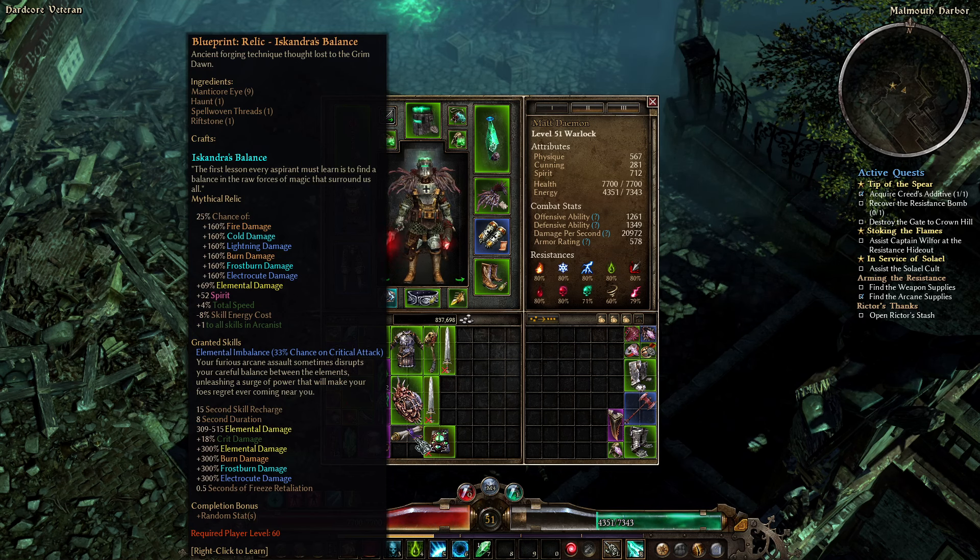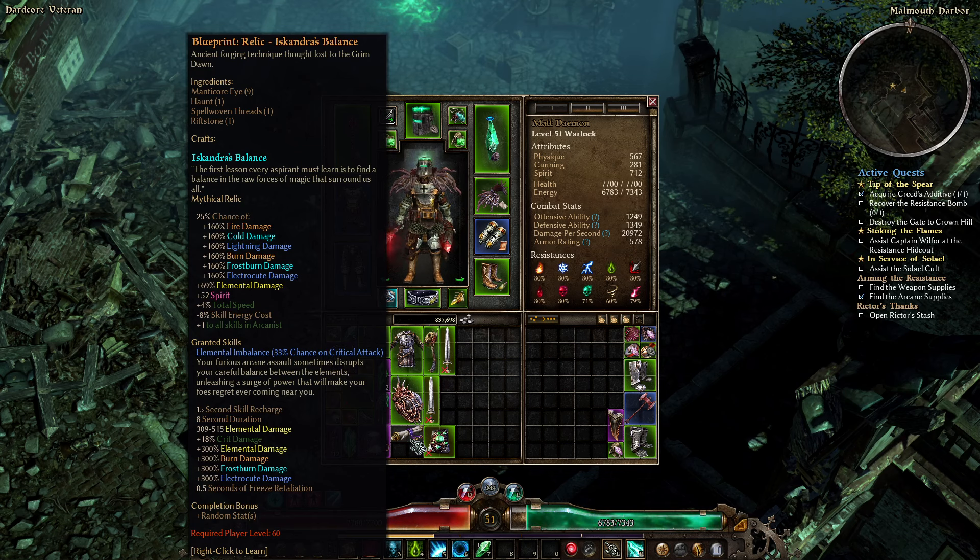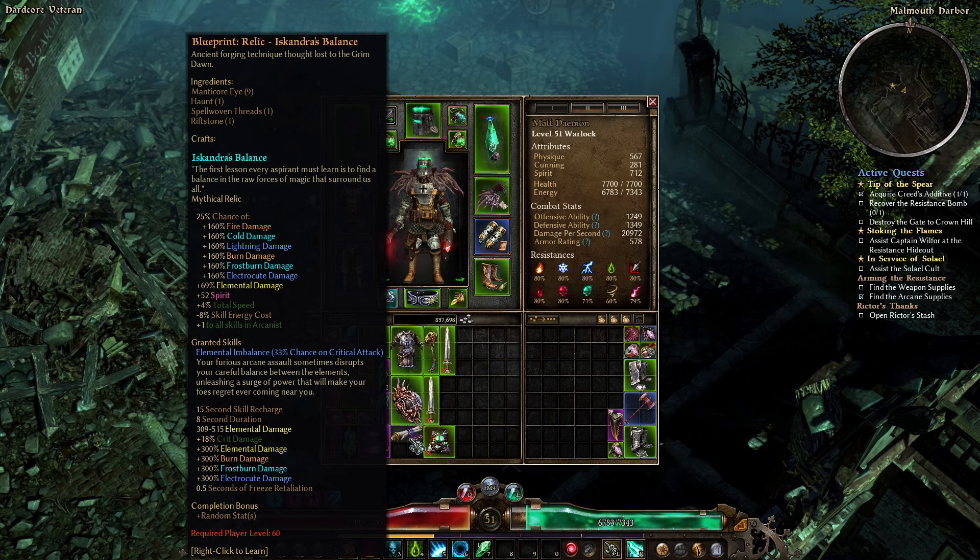Iskandras is a plus-one to Arcanist Relic. Haunt is actually a component of this — the Haunt Relic itself is basically just plus one to all Arcanist skills I care about. The active ability is kind of okay; the Vitality Resistance Shred we're using, and the Fumble and Impaired Aim is useful. But mostly it's just for the plus one. This has plus one, also total speed and minus skill energy cost. The issue is it needs nine Manticore Eyes, which I pretty much guarantee I have like one of. So I can't make this, and it's not the one I want anyway.